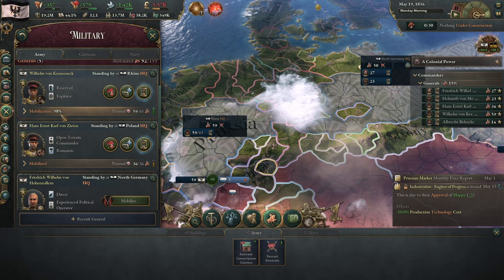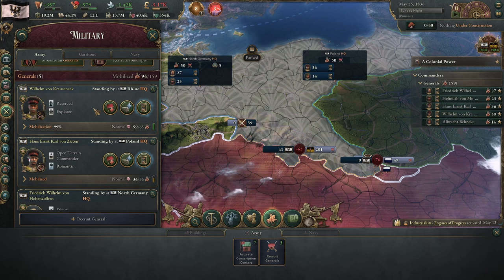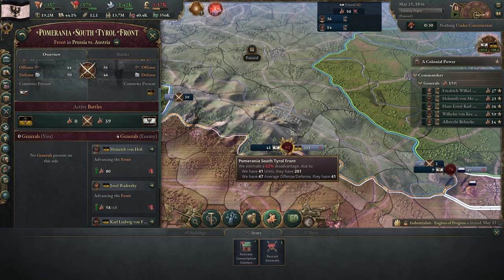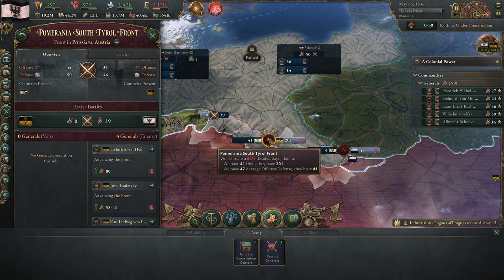That can be a real issue if you're trying to organize a naval invasion. Now that we've got our armies mobilized, general by general we can select our armies and assign them to a specific front. At the moment I have no forces assigned to this front with Austria — the Pomeranian South Tyrol Front — but I do have 41 battalions on my side, because there are 41 garrison units from the Poland HQ currently taking part in this conflict. So even if you don't assign forces to a front, as long as they're standing by in that location, they will still contribute to that defense.